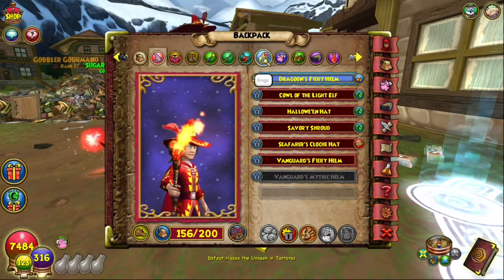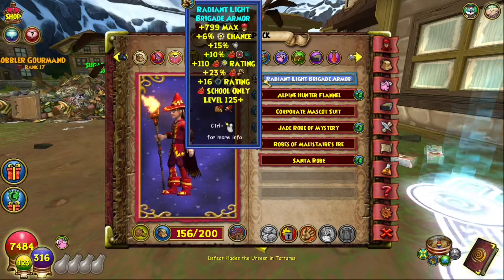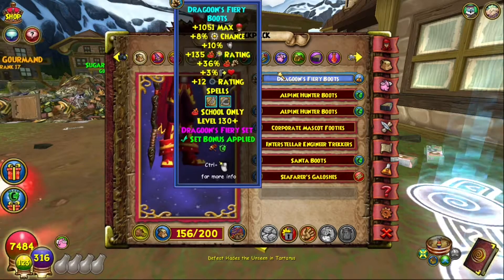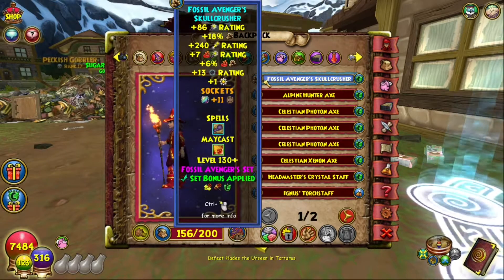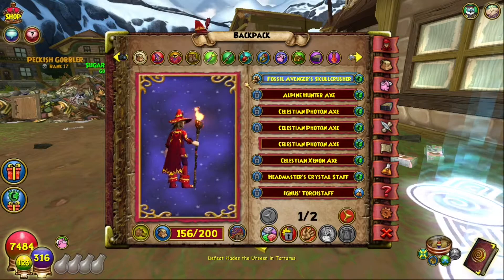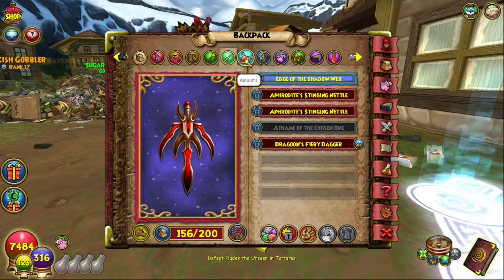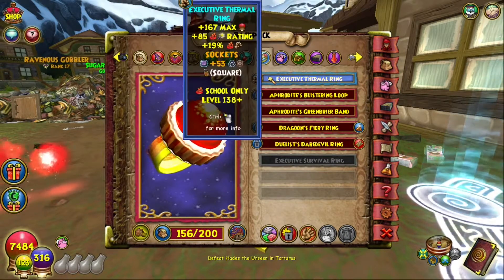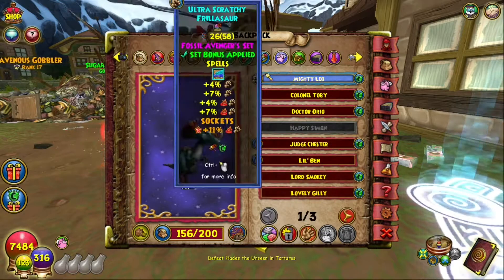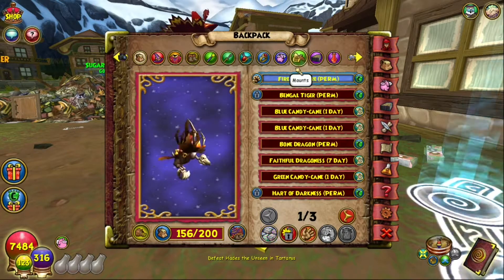Now onto the gear: dragoon hat obviously, tenny robe, dragoon's boots, fossil adventure skull crusher, edge of the shadow web, dragoon's fiery charm, executive thermal ring, and a pure damage frilosaur pet with fire aura.